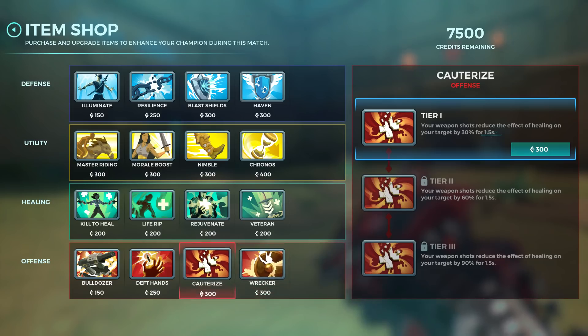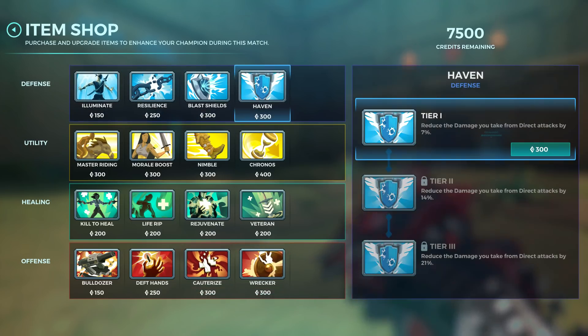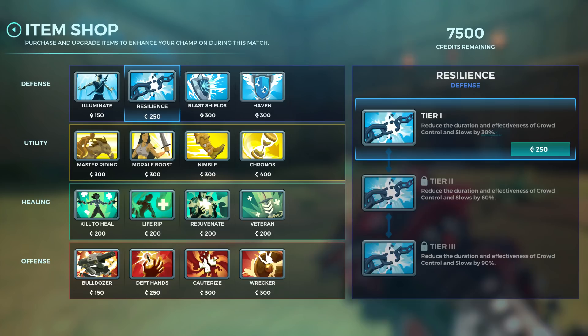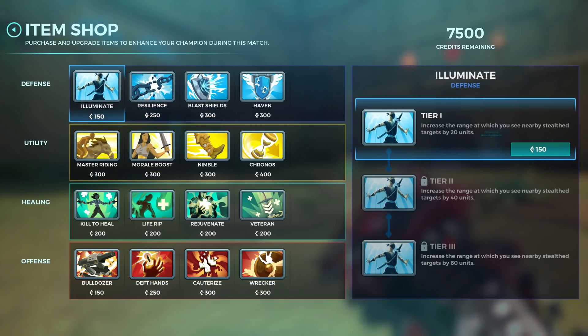Rarely, you buy Wrecker — only if they have Torvald or triple tank. After Counterize, buy some defense: Haven or Blast Shots depending on their comp. If they have Lian, Cassie, or Viktor — hit-scans — buy Haven. If they have PK, Tyra, or similar then buy Blast Shots. Resilience is also really helpful if they have a lot of stuns. You have Ice Block to block cripples but you don't have it every time, so Resilience is useful. If they have Skye, Strix, or Shalin, buy Illuminate.